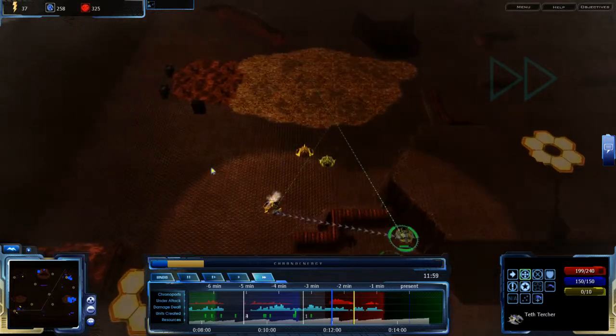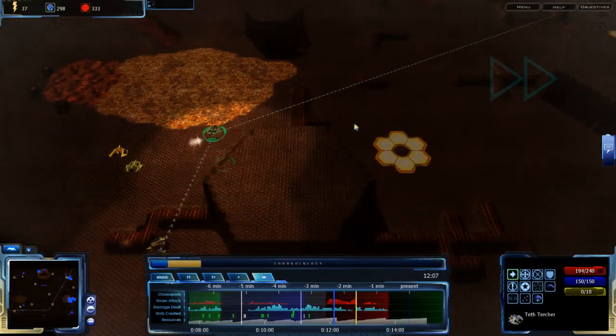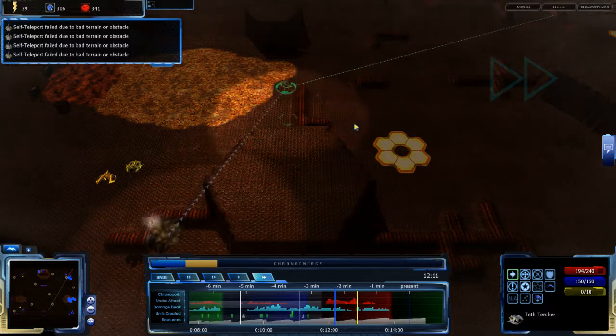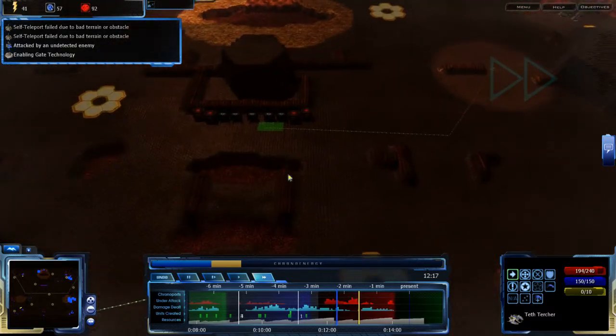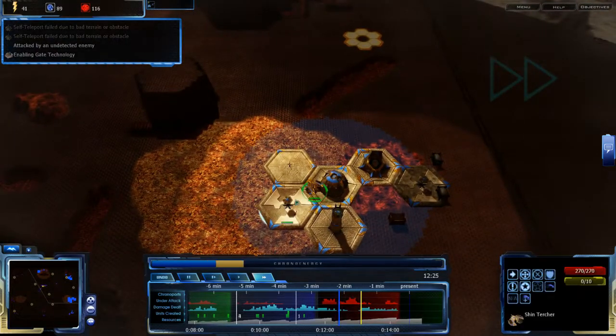Go over here! I suspect something's going on there. No, no, no — you run! Run! Or fly slowly away, hover slowly away! You don't die. The Shin Turcher died valiantly.